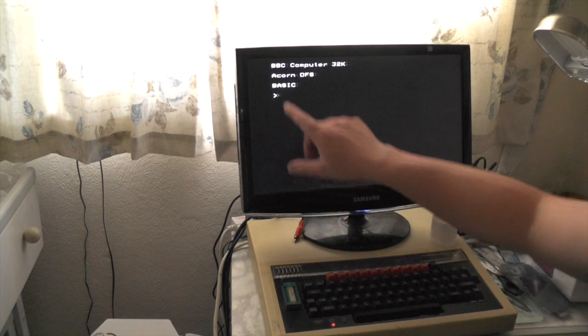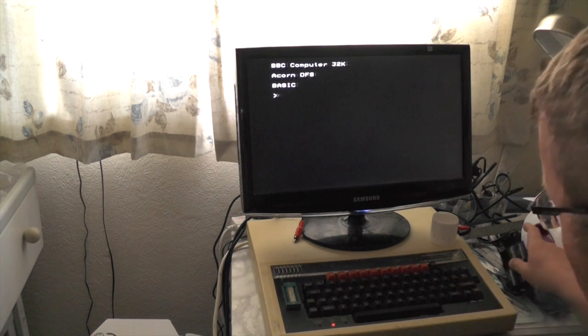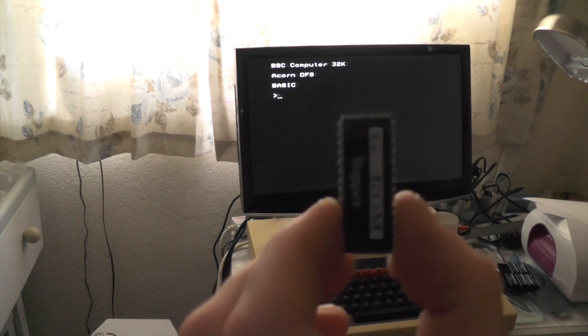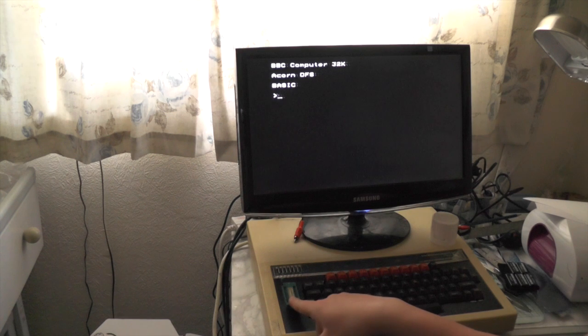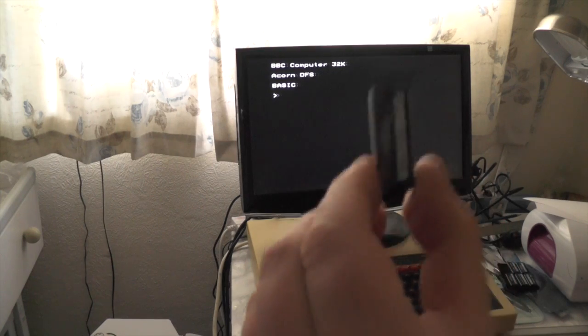Today I'll look at these ROMs I got from eBay. We've got BBC Computer 32K, so the first one we're going to try is Hopper. Notch facing up, I stick it in the socket, issue the appropriate commands and hopefully we can play some Hopper — so let's go.